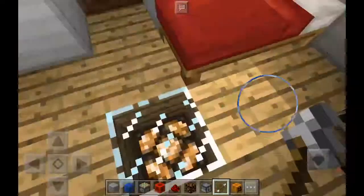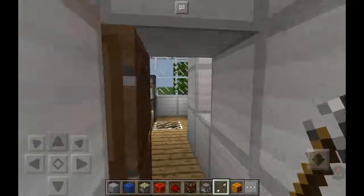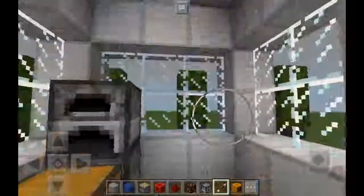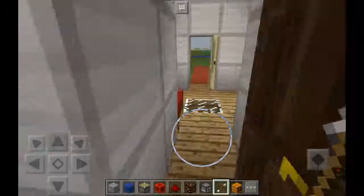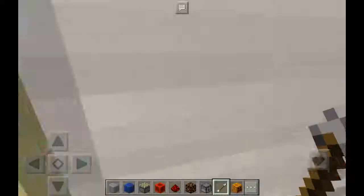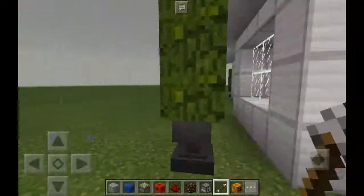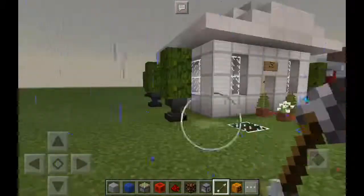This is the house — check out the lighting inside. It's not that big, it's pretty simple. There's the furnace and everything, the view, and some decorations outside. We're in creator mode so there's no need to close the door. You can also use your anvil here. There are the mushrooms I grew.